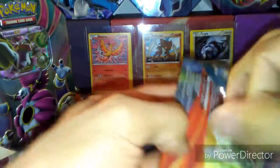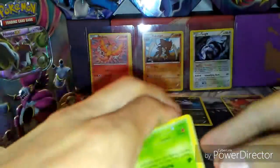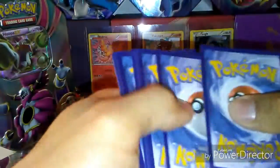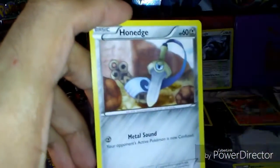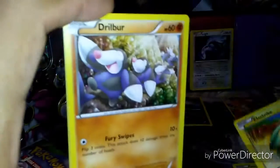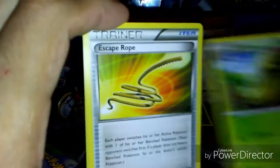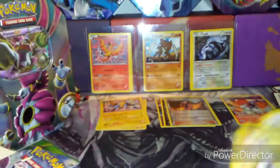Alright, Primal Clash. Okay: Weedle, Barboach, Honedge, Electric, Gilbert, Kyogre Spare Link, Kakuna, Escape Rope, Maxie's Hidden Ball Trick, and a Manectric Holo. So nice.